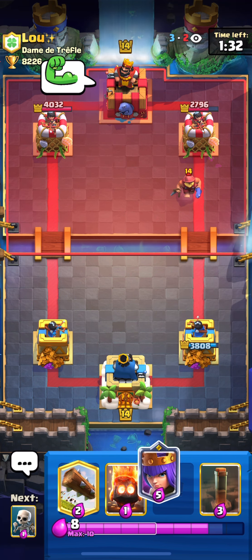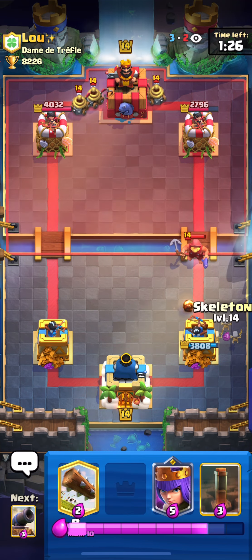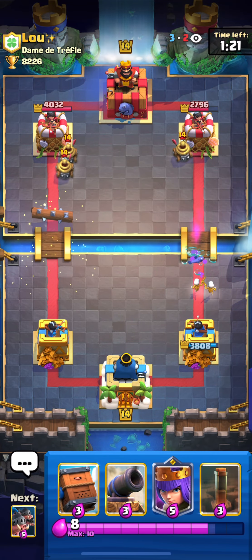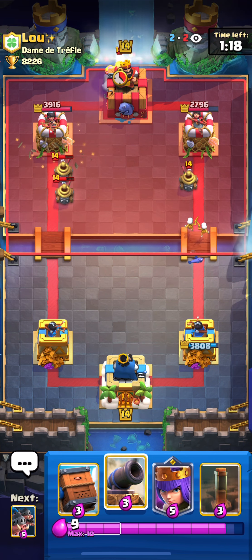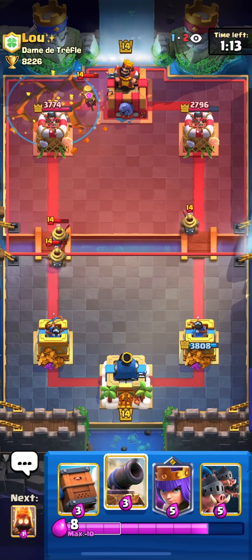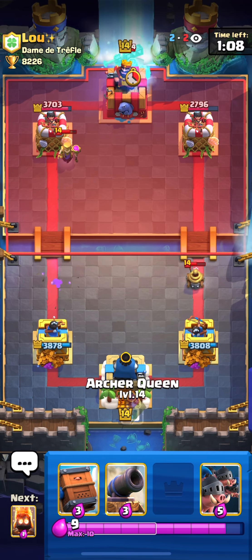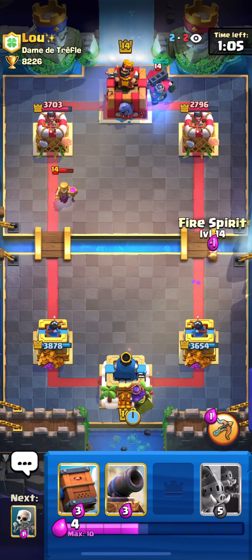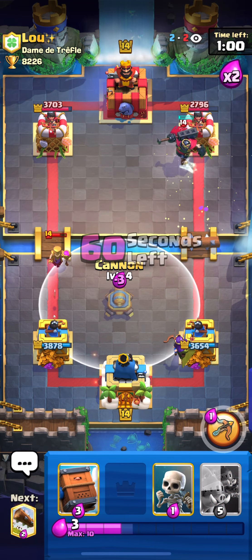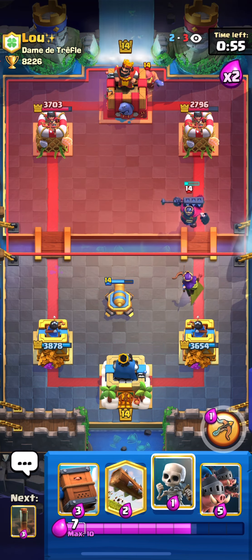I'm going to go Hogs here because he doesn't have the Skeleton King — he has to waste his Fireball, but the Hogs still get some damage. In single elixir I'll keep cycling Earthquakes on the tower, and attack with Hogs only if he doesn't have the Skeleton King in cycle, because the Skeleton King gives a really good counter attack. I'm going to take out the Mother Witch so she doesn't cause problems for my defense. I put my Archer Queen in the back — if he comes with Royal Giant I put the Archer Queen there.